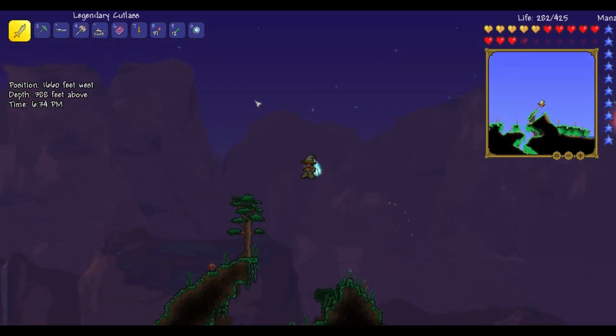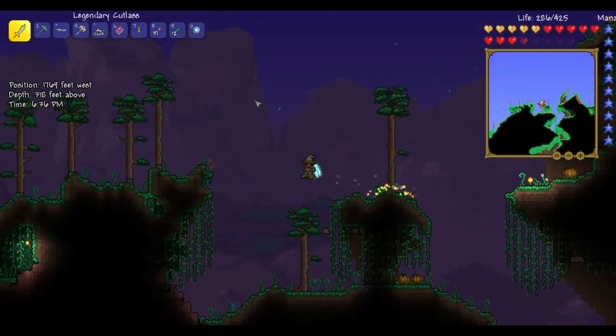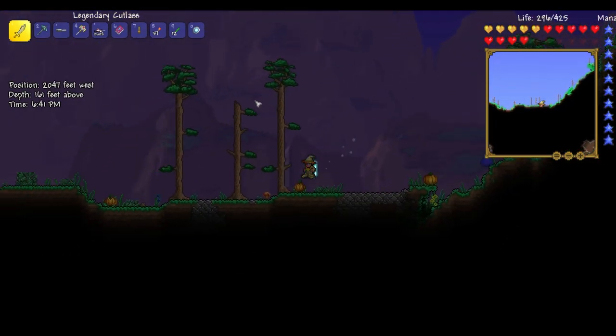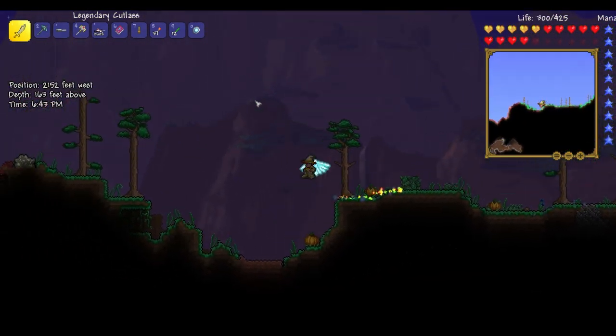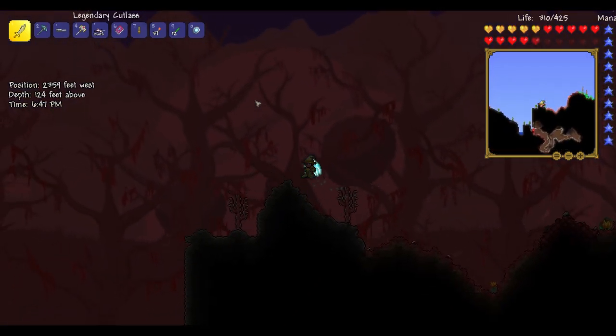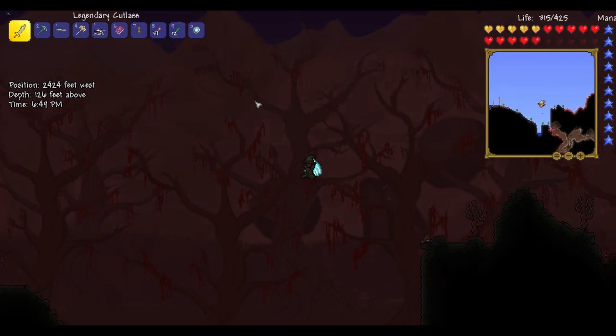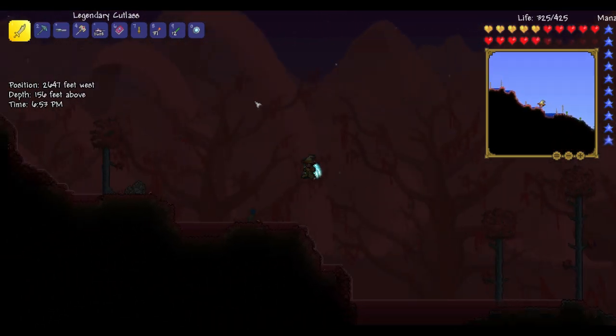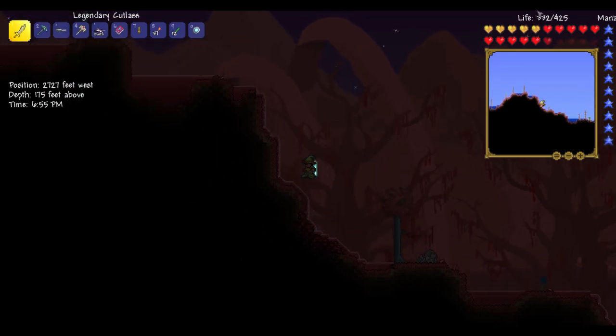If we head over here — it would be so much easier if I had a minecart track that landed me in the jungle and at the ocean. I'll probably install that off camera. Here is another crimson area, and we'll get to the jungle in a second where I have gotten some life fruit from it, and that's why I have 425 health.